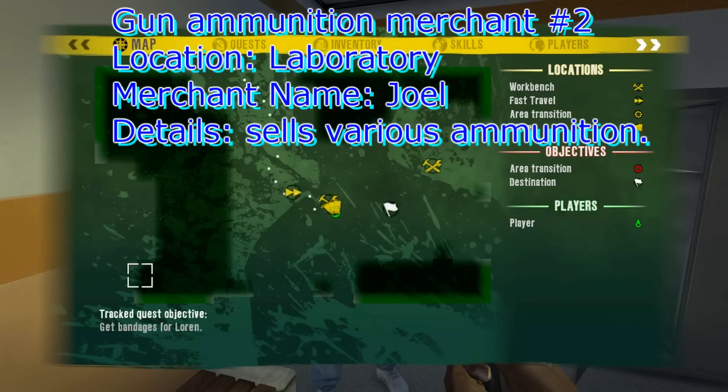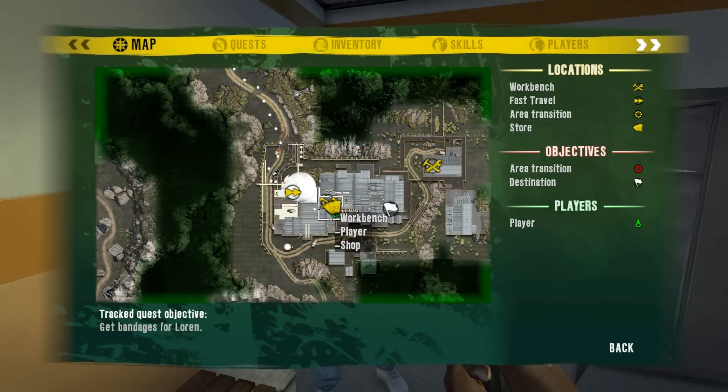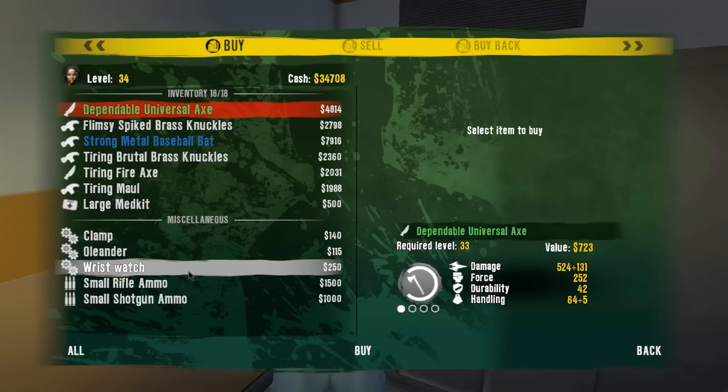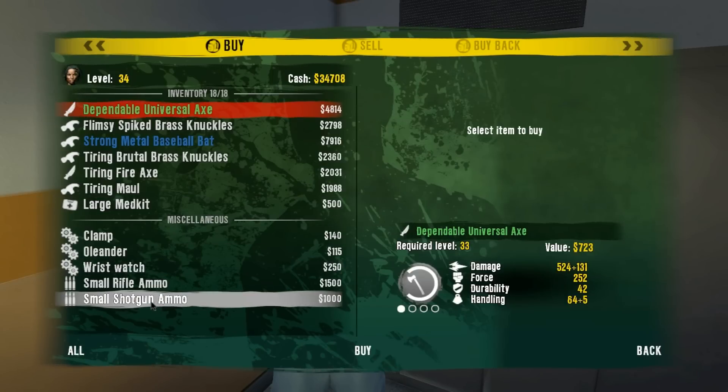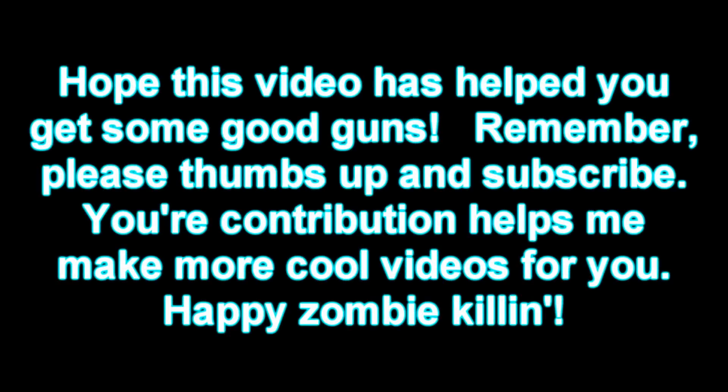The merchant in the laboratory also sells weapon ammunition sometimes — he currently has shotgun ammo and rifle ammo, but I think it alternates a bit. Thanks for watching my video, I hope it helped! I'd appreciate it if you rate and subscribe; it's taking a lot of time to do this. Happy zombie hunting! Bye!